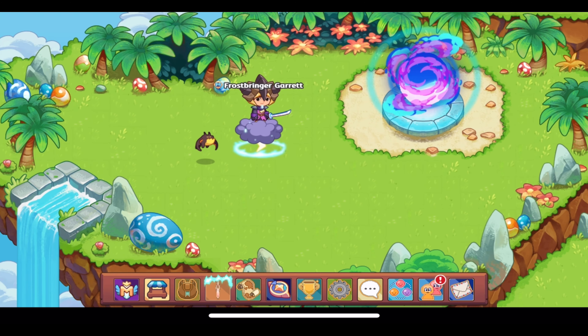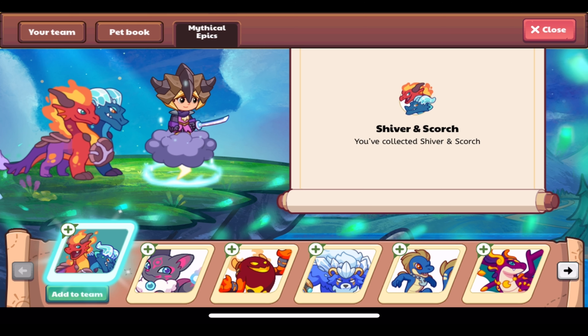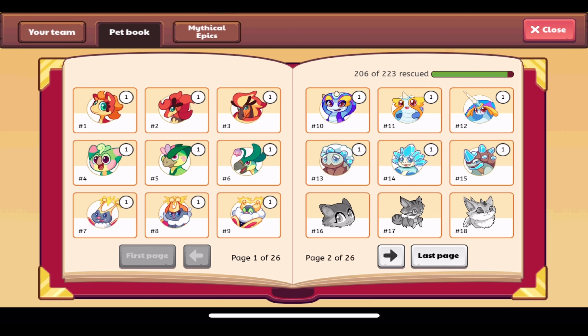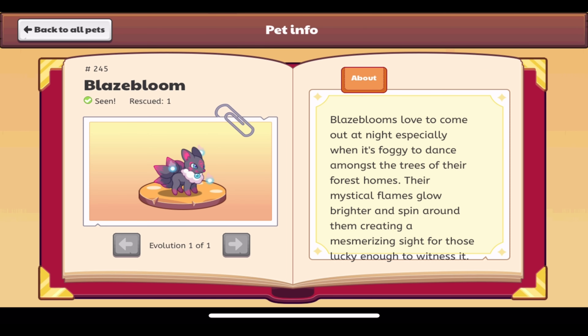Snowballs, gold, magic coins, magic coins, member works, and Blaze Bloom — which I'm so glad we're finally getting. I'm going to go over Blaze Bloom first and then go over everything else once I've collected the last two treasures, which both have the new mounts. Here's Blaze Bloom — its description reads: 'Blaze Blooms love to come out at night, especially when it's foggy, to dance amongst the trees of their forest homes. Their mystical flames glow brighter and spin around them, creating a mesmerizing sight for those lucky enough to witness it.'